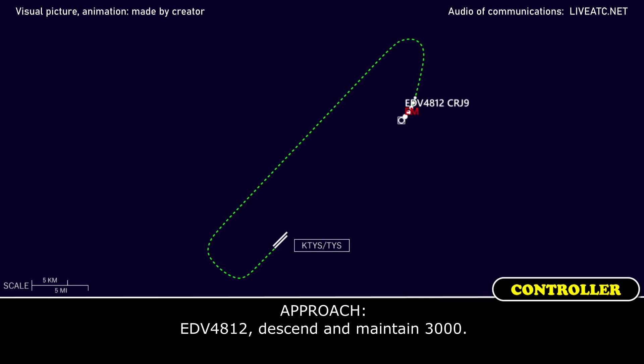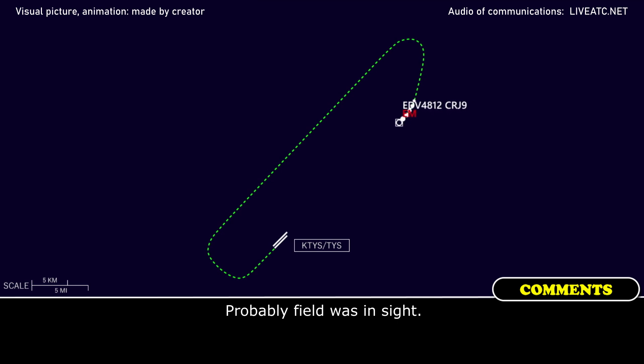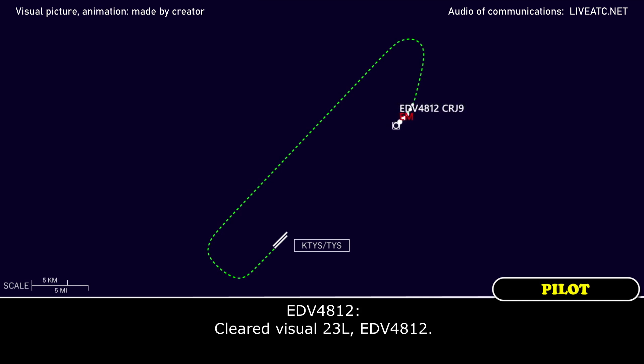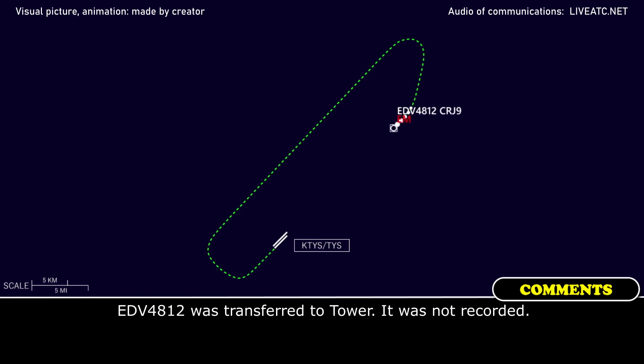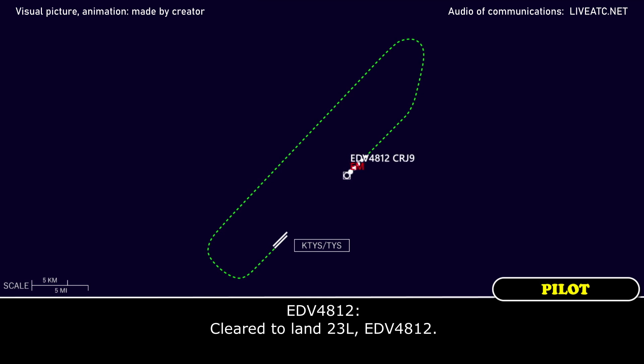Endeavour 4812, descend and maintain 3000. Descend and maintain 3000, Endeavour 4812. 4812, cleared visual approach runway 23L. Clear visual 23L, Endeavour 4812. Wind 040 at 3, runway 23L, cleared to land. Cleared to land 23L, Endeavour 4812.